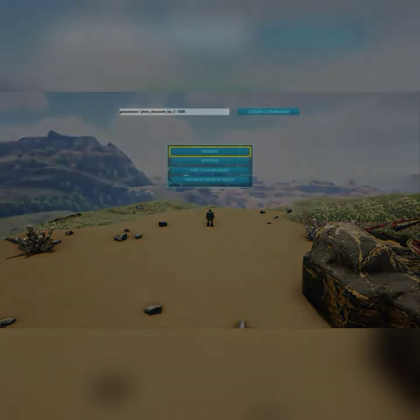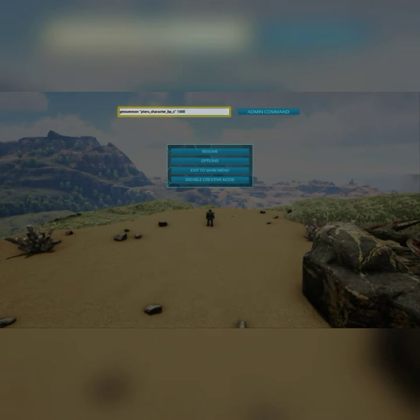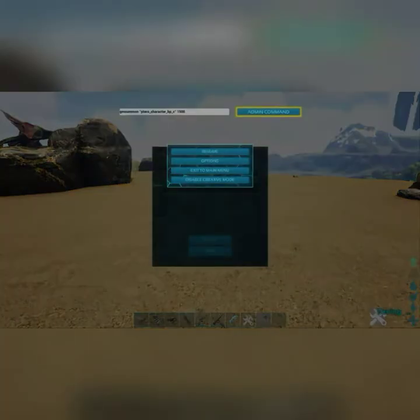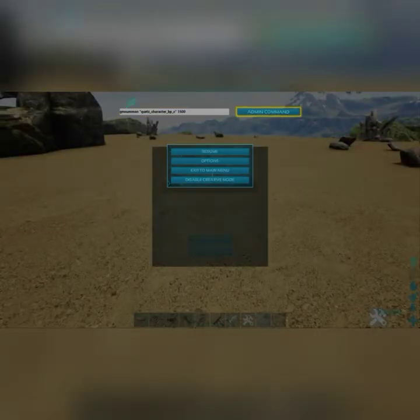Once you've done that, you want to open up those menus and you're going to want to type in the code you should be seeing right about now. Then you're going to want to hit enter or the admin command button depending on what you're on. Give me a second to type it in myself — sorry, wrong one, give me one second. This should be it — yeah, there we go.